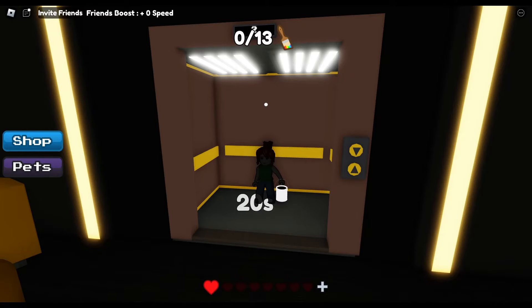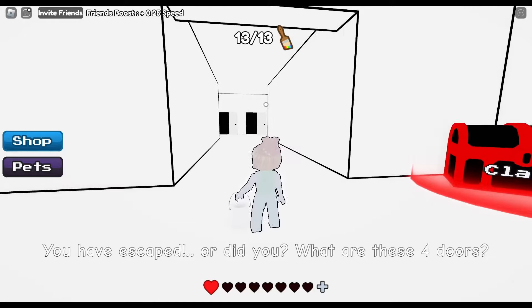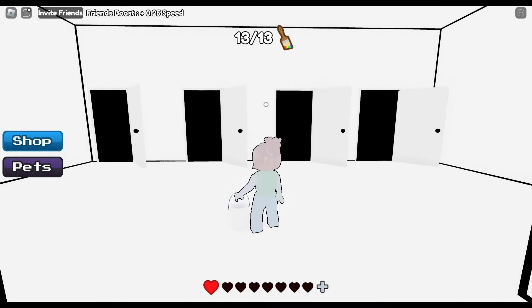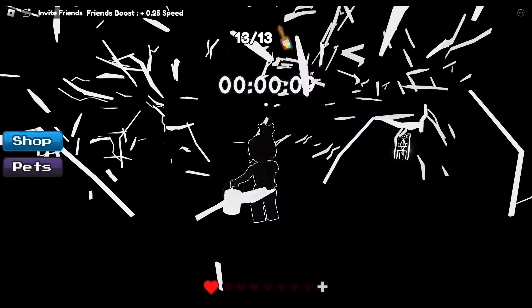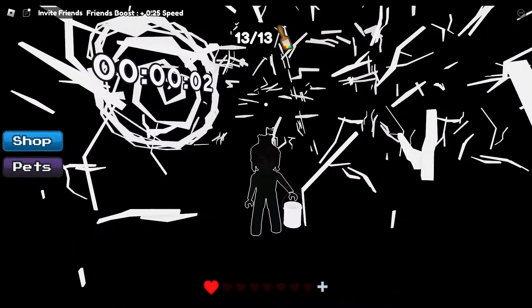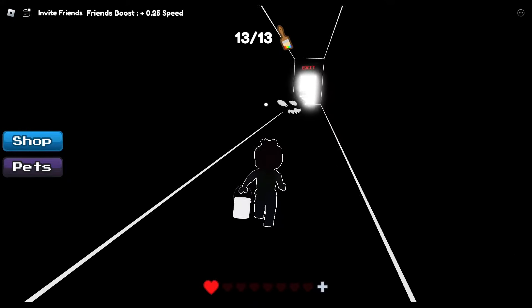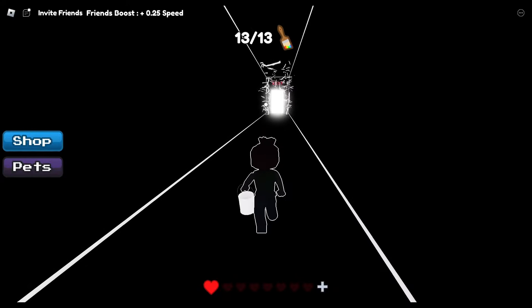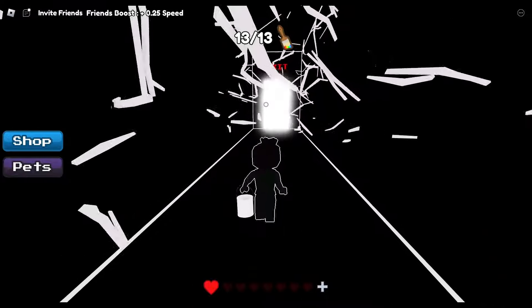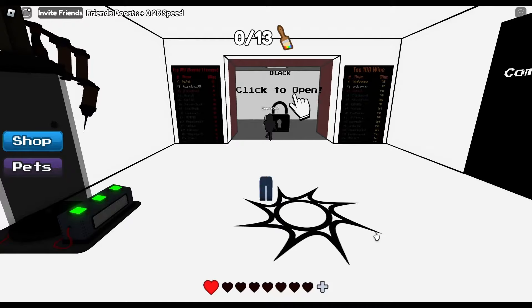Let's check out the one last door I missed — door number two. I completed the game one more time to see what's behind it. Same thing, we wait 10 seconds, and it looks exactly like door number four. I started running towards the exit and I could see the monster chasing me. I just kept running towards the white door at the end, and eventually it said 'you escaped' — plus one win.